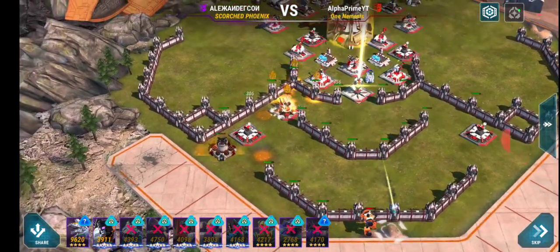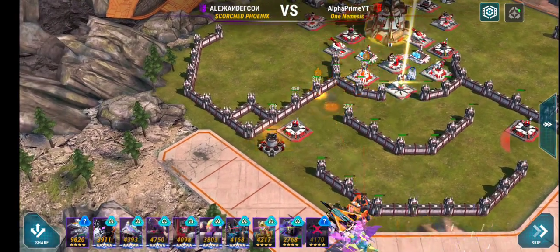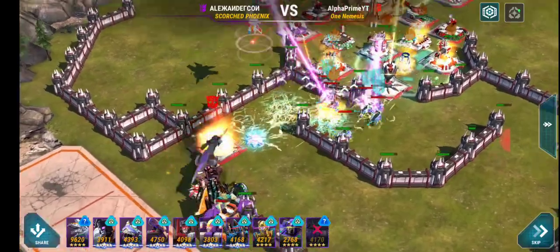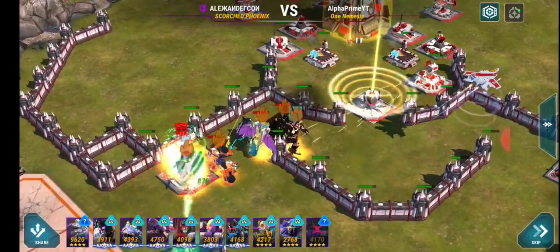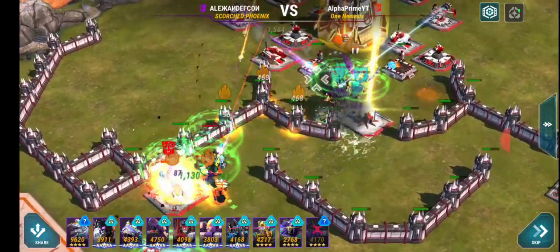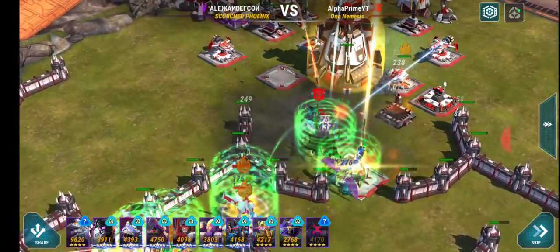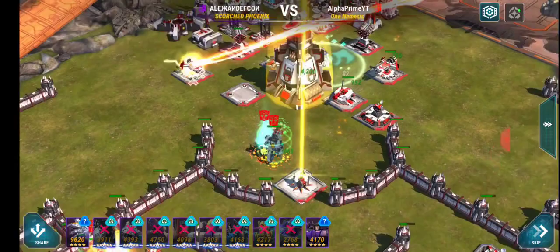I placed a healing build bot there to heal up my multi-defense systems. Unfortunately my combiner isn't equipped for this battle — first time I didn't equip my combiner, which really sucks. His bots come in through that choke point I created and you've got everything attacking them at once. Rhinox pops out, and I should have that other outpost positioned a bit lower.